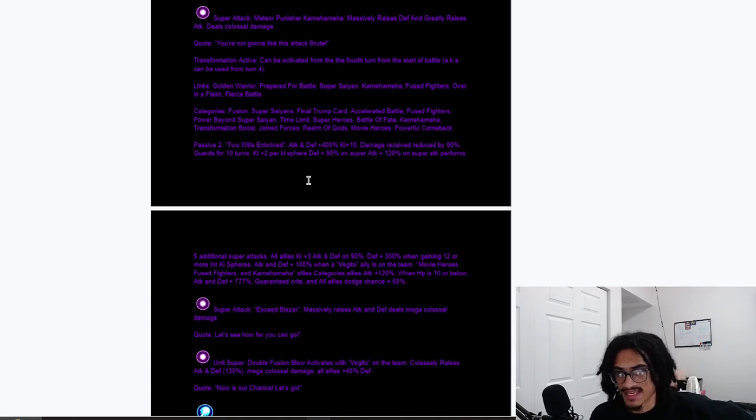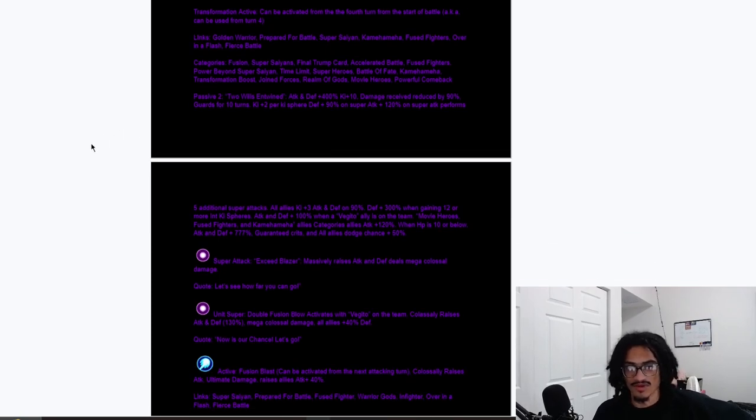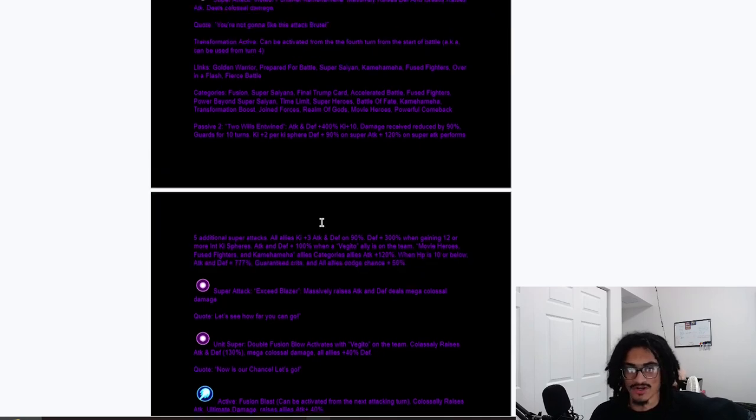Here is the Blue Gogeta passive — Two Wills Entwined: 400% attack and defense at the start of turn, and five Ki — 90% damage reduction and guard for 10 turns. Ridiculously powerful. Two keeper Ki to obtain 90% defense on super and 120% attack on super attack, and performs five guaranteed supers. Gives all allies three Ki, and 90% attack and defense. 300% defense when gaining 12 or more Ki spheres. 100% attack and defense when there's a Vegito ally on the team. Movie Heroes, Fuse Fighters, Kamehameha category allies get 120% attack. When HP is 10% or below, 777% attack, guaranteed crits, and gives all allies a 50% chance to dodge.